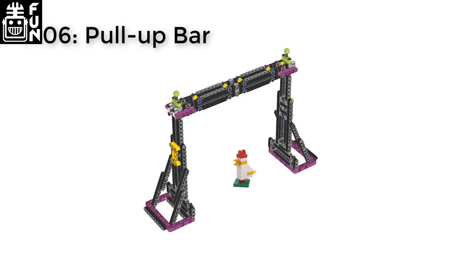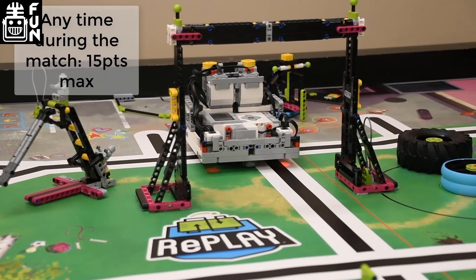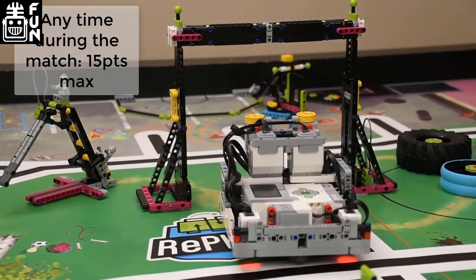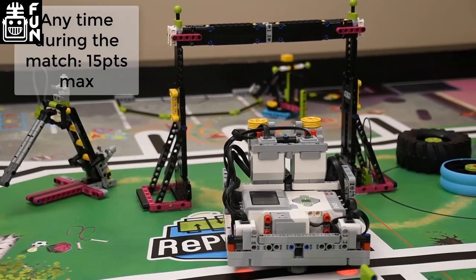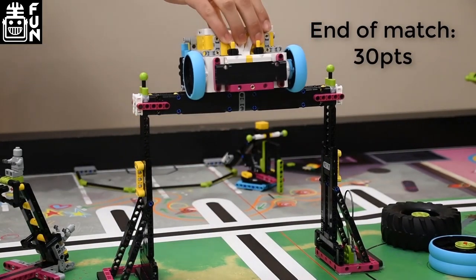MO6 Pull-up Bar. If the robot passes completely through the pull-up bar's upright frame at any time, you get 15 points. If the pull-up bar holds 100% of the robot's weight at the end of the match, 30 points.